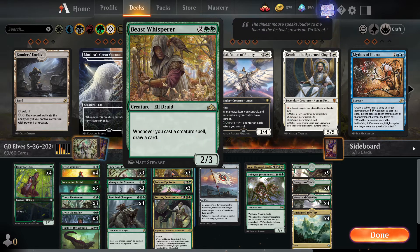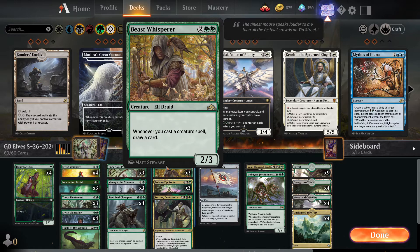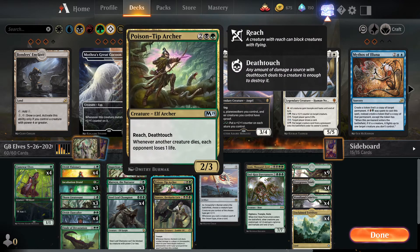Three copies of Beast Whisperer — four mana, two-three Elf Druid. Whenever you cast a creature spell, you draw a card. Our deck is almost all creatures, so we'll draw a bunch of cards off this. Three copies of Poison-Tip Archer — one of the reasons to be in black. It's a four-mana two-three Elf Archer with reach and deathtouch, which is awesome — it can block and kill pretty much anything without indestructible. Whenever another creature dies, each opponent loses one life. This card is awesome in this deck.